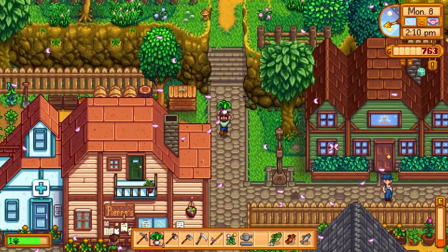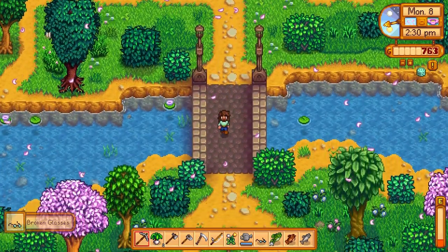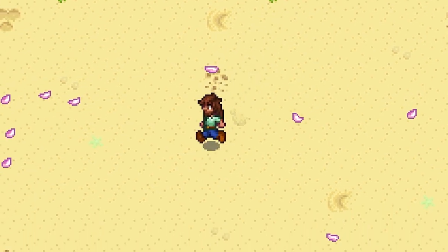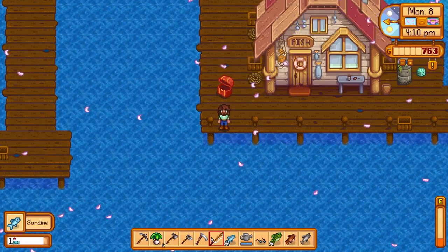Let's go down by the ocean and see if we can get any more down there. I read your guys' comments — don't worry, we'll find some stuff for Sophia. We'll give her some really nice, good stuff. So far nothing, just been sitting here. Oh, here we go — we got a sardine and a treasure.